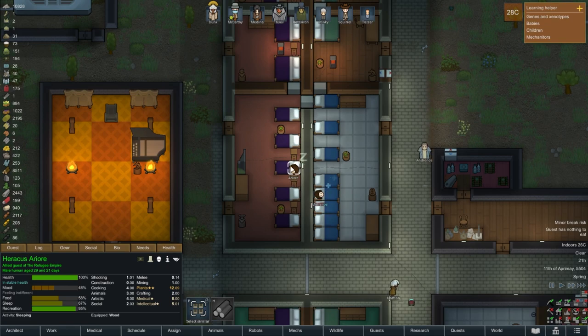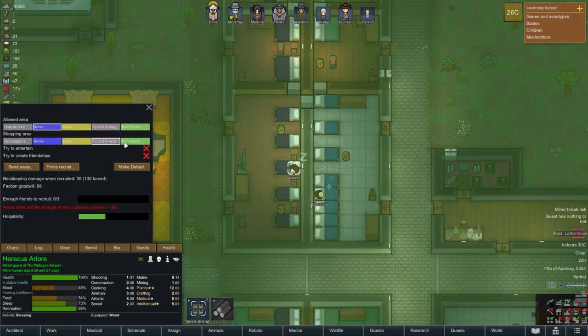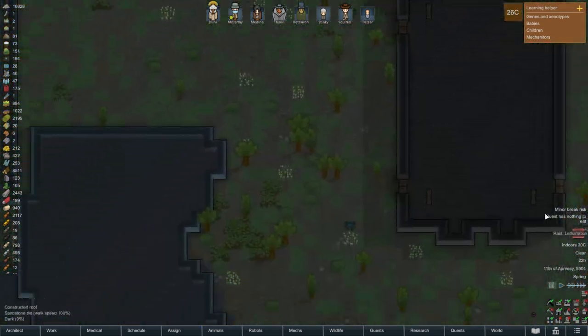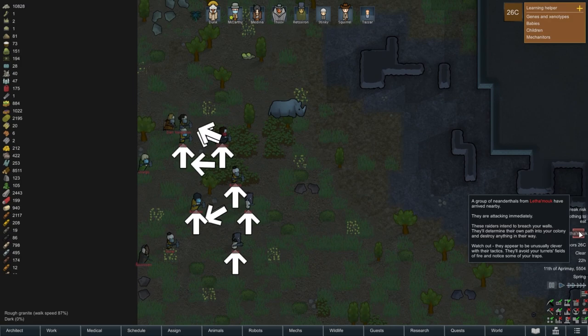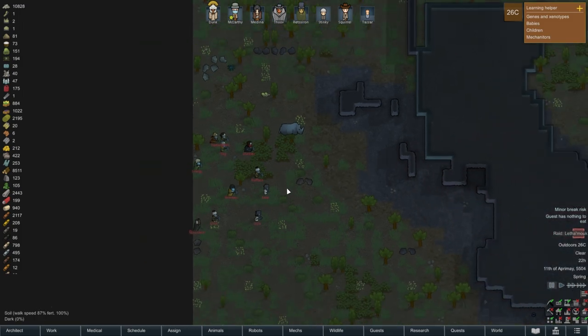A group of Neanderthals from Letha Moke have arrived — they're attacking immediately. These raiders intend to breach your walls, they'll determine their own path into your colony and destroy anything in their way. They appear to be unusually clever in their tactics — they'll avoid your turrets' field of fire and notice some of your traps.